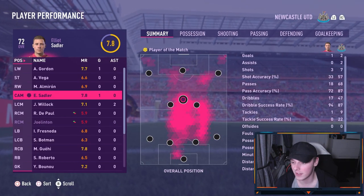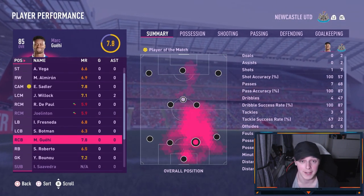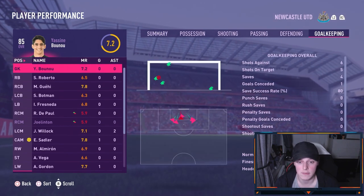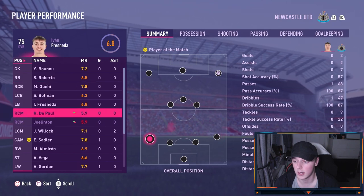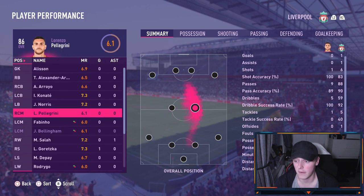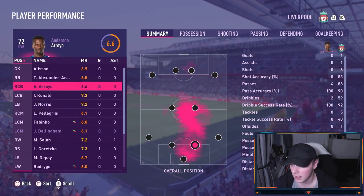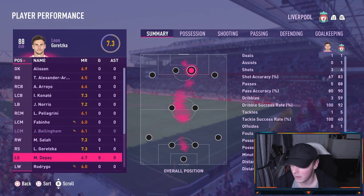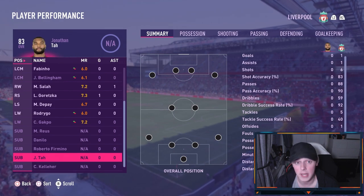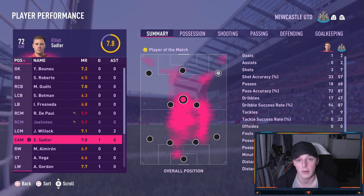Elliot Sadler is the star of the show with a 7.8 rating, joint highest with Edmont Guehi who also got 7.8. Bono made three very, very good crucial saves. Willock with two assists — Sadler and Gordon with the goals. That is a very, very crucial victory. Liverpool had James Norris at left back and Anderson Arroyo at centre back, which is very strange given the players they had ahead — Marco Reus, they've got Tarrant Bent. That is a tremendous Liverpool side. But Sadler takes the spoils — what a game of football.